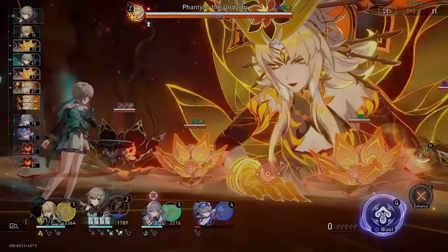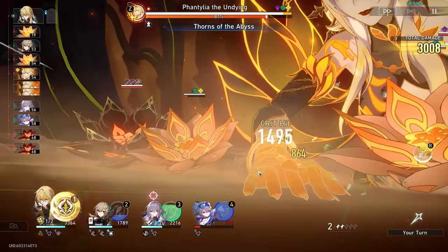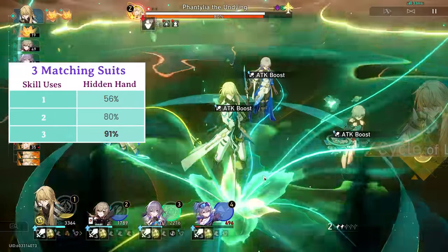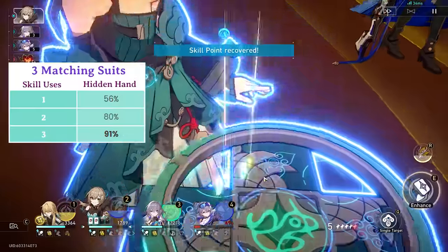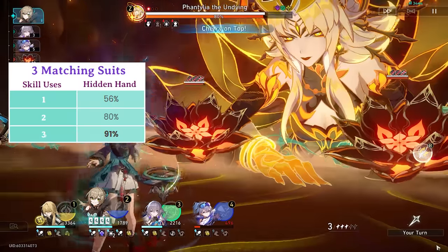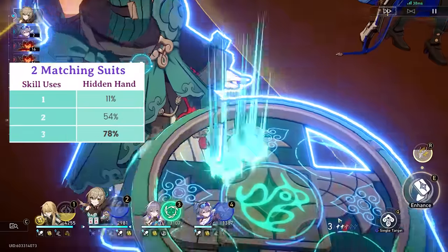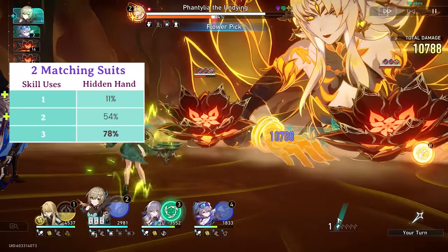Now, tile probability. I'll try to simplify this since there are way too many scenarios, but we can come up with a good conclusion after looking at the important ones. If you have three tiles of matching suits, you have a 56% chance to get a four of a kind on one skill use, 80% on two skill uses, and a 91% chance on three skill uses. If you have two tiles of matching suits and two others of different suits, you have an 11% chance on one skill use, 54% on two skill uses, and 78% on three skill uses.